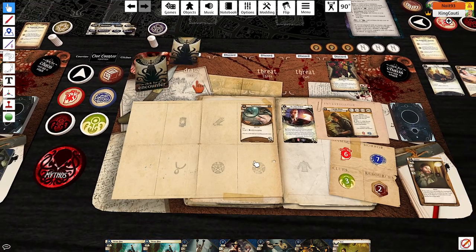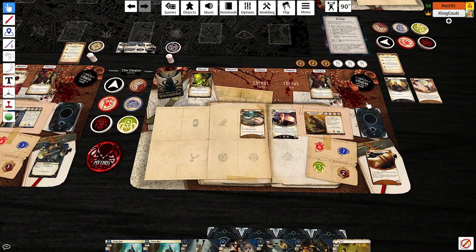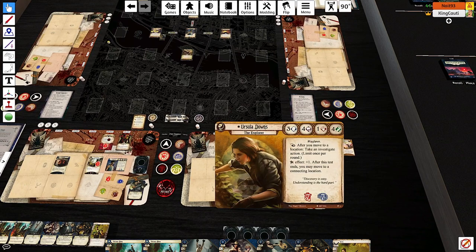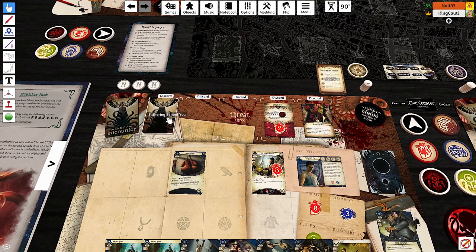Evil cards starting with you, Nathan. Visions of Futures Past — five head; for each point you fail by, discard the top card of your deck. So that's four to five. That's the best I got, let's go. Nice, you're good. We did it and you may move. My evil card is Slithering Behind You — if the hunting horror is in play, add one doom to it; if it is not in play, spawn it engaged with you. Honestly, super helpful that we drew that when he was still in play.